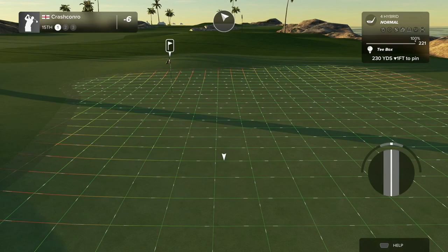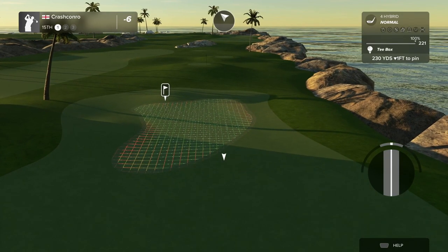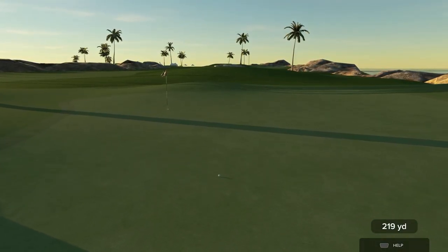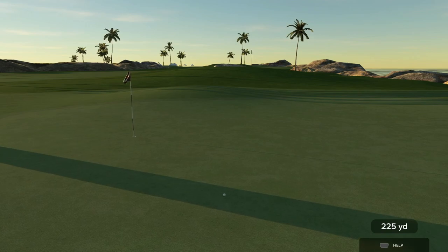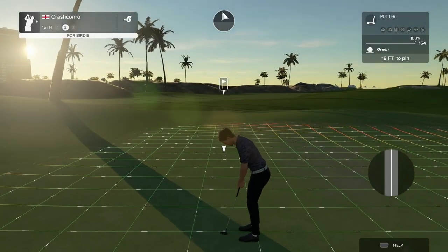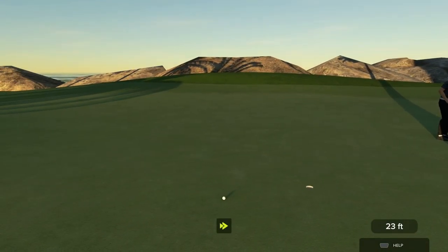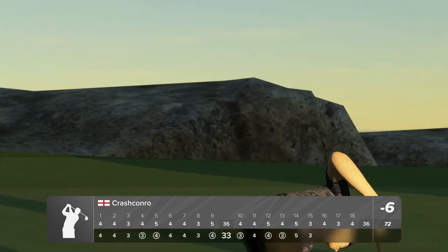We've got a par three — we haven't birdied any of these, so we're going to have one more chance. Pretty soft green — I'm actually just going to aim for the middle because I don't think the putt will be too bad. That should be pretty good. If I played it too far left it would have caught the slopes and pushed it back to the right. That's actually pretty good, it's going to roll on a little bit. It wasn't really a pin we could go straight at, so I'll take this. Look at that PS2 texture rock in the background — I like it, it's authentic. Let's see if we can get a birdie on a par three finally. Turning too much — push to the right as well, not a good read. Sadly another par, six under. Oh there is another par three to go — one more chance.